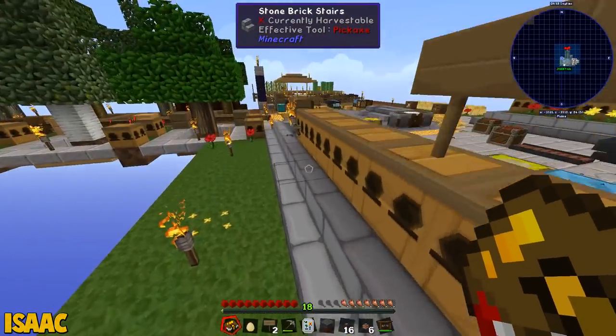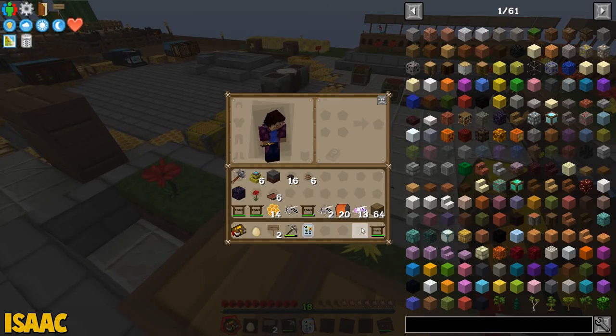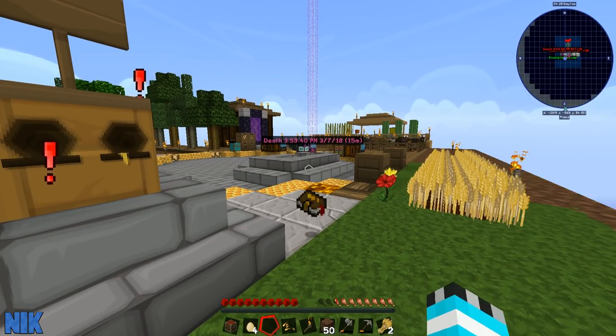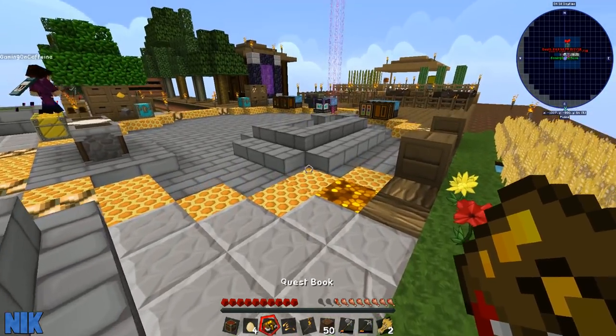Yeah, hold on. Where is my quest book? You're in no-watch, Nick. It's no-watch, actually, now. I've got this. I'll do it. Quests — which tree is it under? You don't need to do it, Nick. If you go over to me real quick, you can complete — clear me later. Come over to me, I want to show you some coolness.